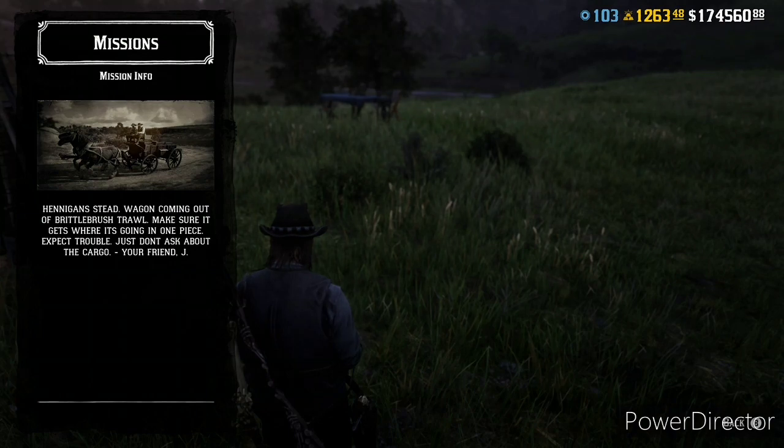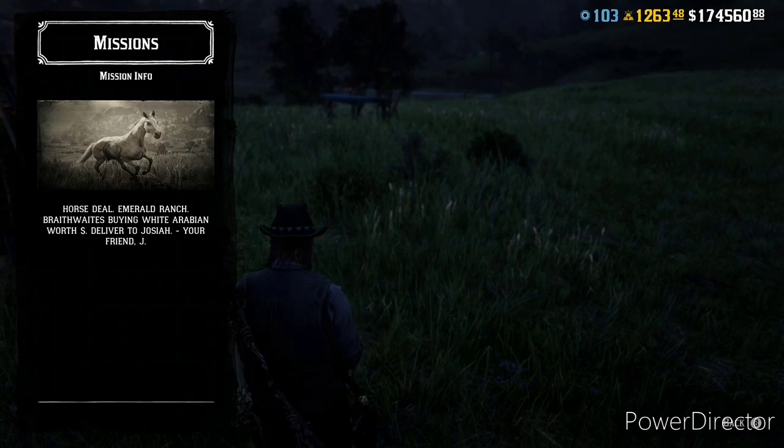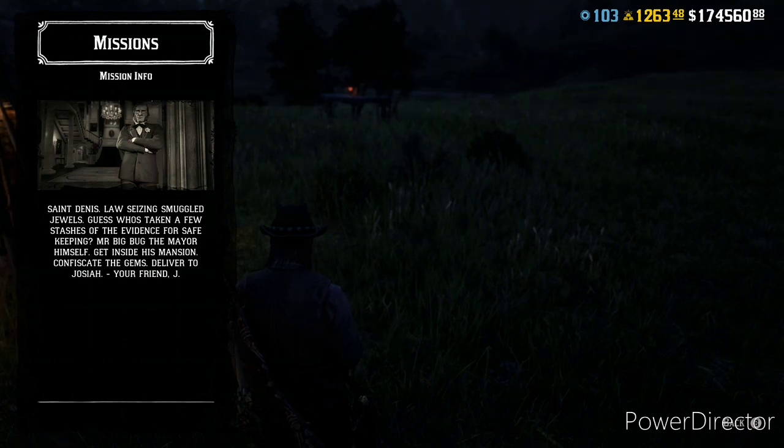Outrider sounds just like a stranger mission — protect a wagon while it goes from point A to point B, simple enough. A One Horse Deal is again very stranger-mission-like, as you'll be stealing a white Arabian horse — you get a lot of horse theft missions in free roam. Rich Pickings is the one that sticks out as something different: you have to go into a mansion, loot the jewelry, and deliver it to the drop-off point — very heist-like, if you play GTA.